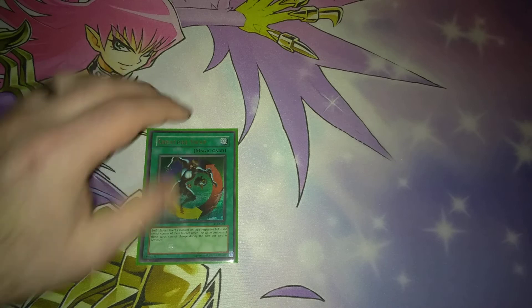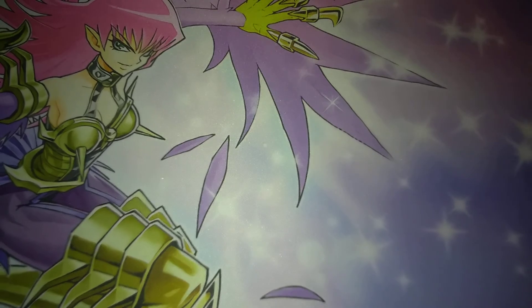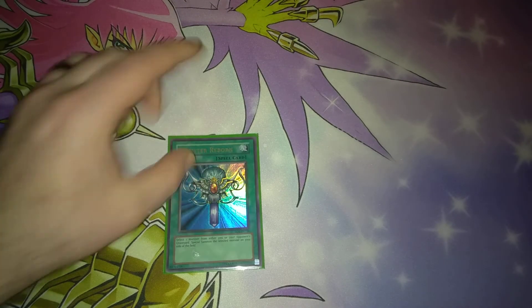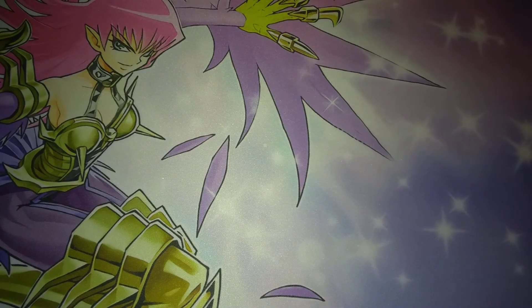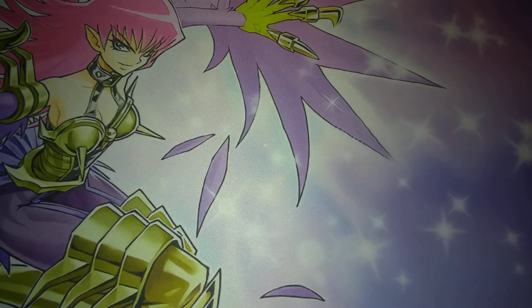Then we have one copy of Creature Swap. Like I said in my last video, this is used to give them your Flying Kamakiri, take their monster, and then potentially ram into it for a special summon. Then one Swords of Revealing Light — this will stall your opponent for three turns. One Monster Reborn to bring back any monster from either player. And then one Nobleman of Crossout to destroy your opponent's face-down monster. That's it for the spells.